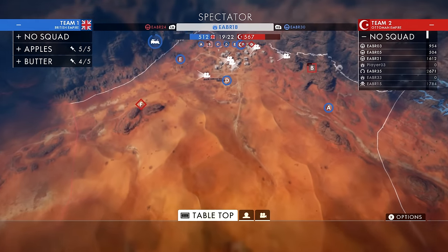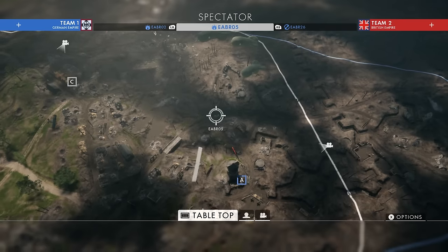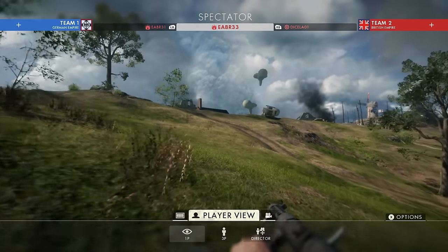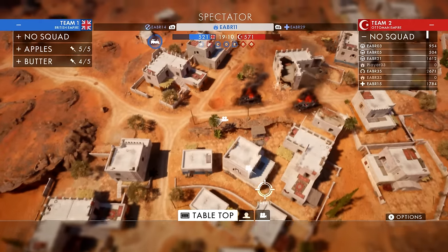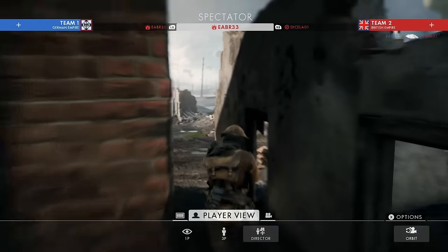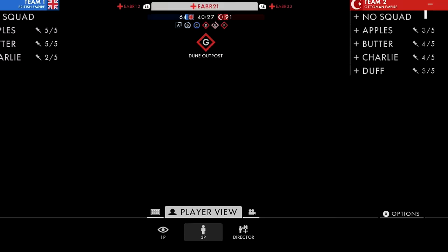Tabletop. When spectating in tabletop mode, you get an overview of the entire map. You can easily see flags, players, and free cam views, and if you want to switch to the perspective of anything on the map, all you have to do is highlight and click on it. Tabletop is great if you're trying to see the bigger picture of what's going on in a match, if you're trying to spectate someone in a specific location of the map, or if you're trying to get a sneak peek at that doughboy.